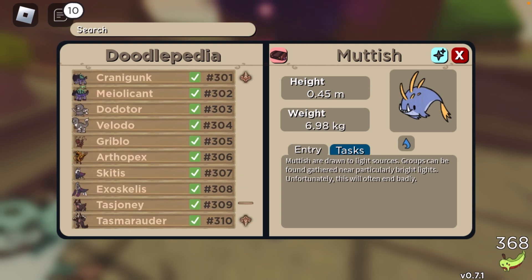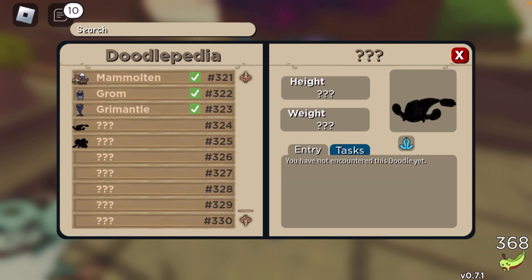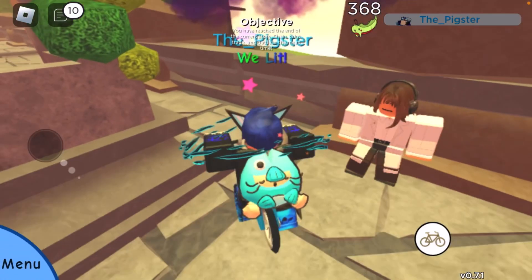The last Easter skin is actually locked behind playing the Runic Island games to obtain it. Oh wait — is that a catfish? I think it's a catfish. Let's see.